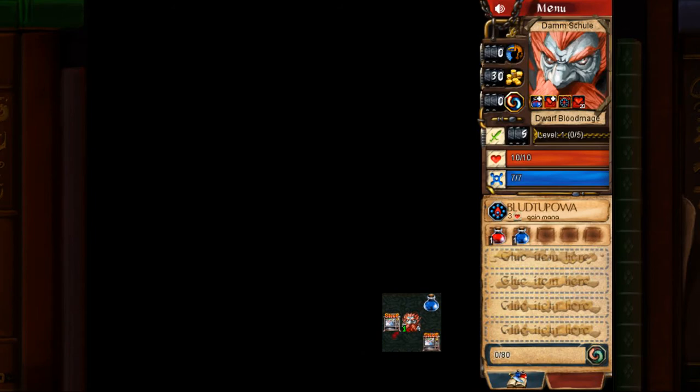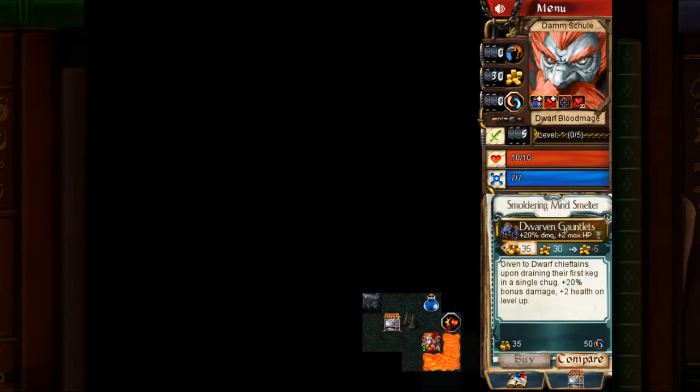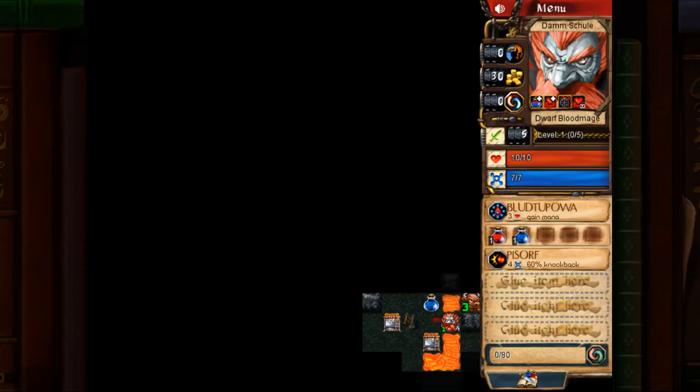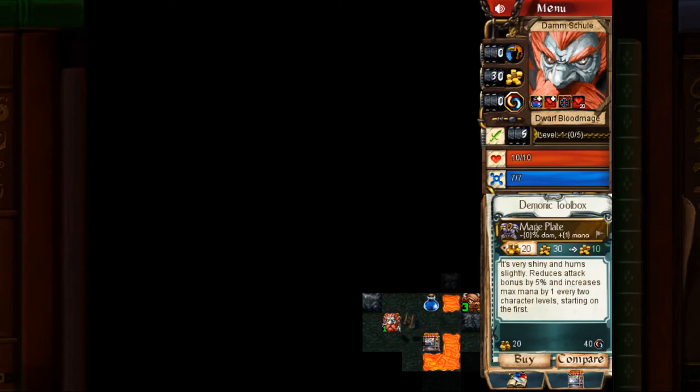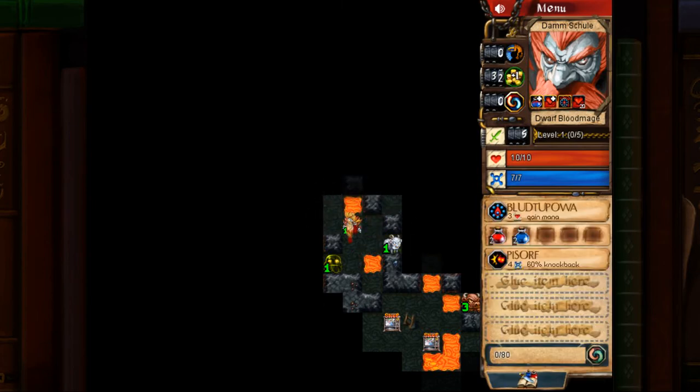The reason we're doing this as a Dwarf Blood Mage — let's have a look at our items. Mage Plate is very good, excellent. And finding Pissar here is also very good, so we're off to a pretty good start. I'm probably going to end up buying the Mage Plate, but I'll hold off for now. The reason we're playing this as a Dwarf is twofold: first, you're going to need to be able to tank hits from the boss, and the Dwarf can do this much more efficiently.